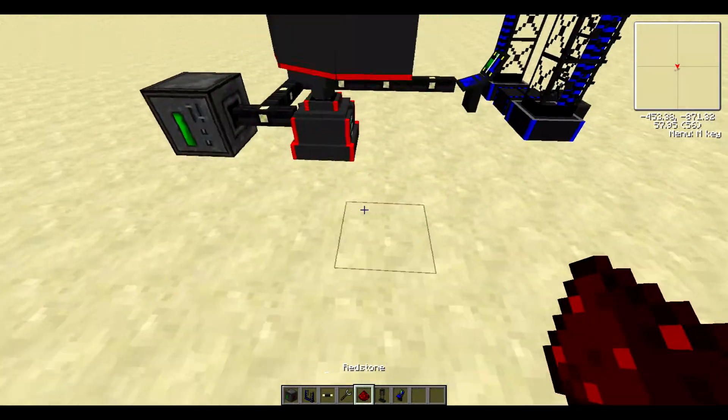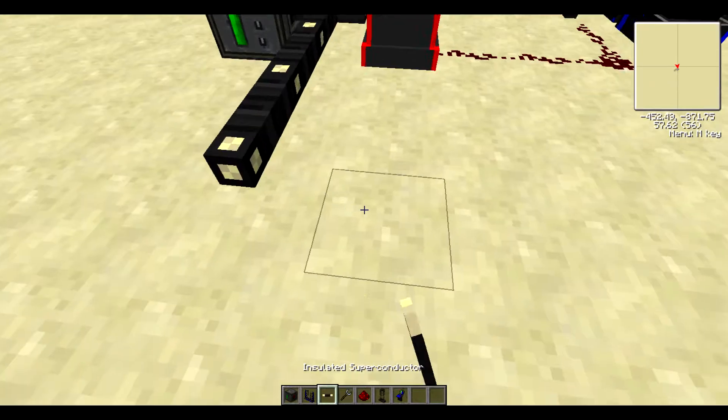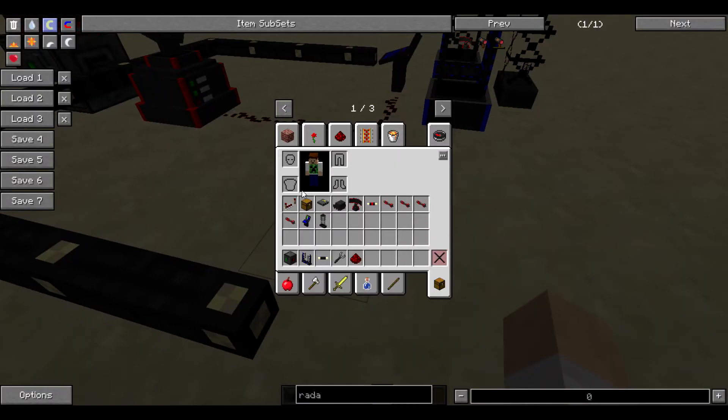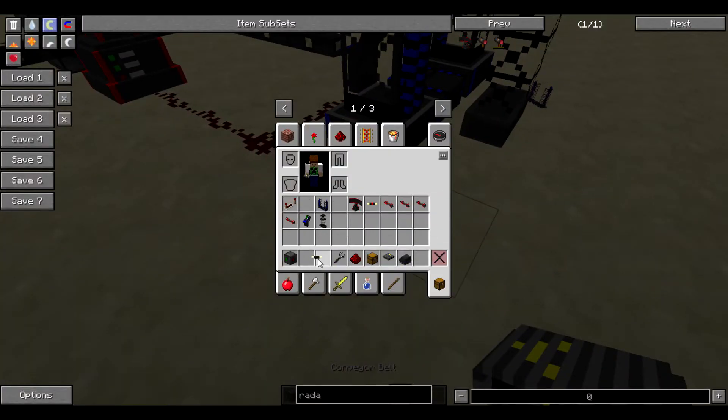This part is almost done — you just need to put in redstone, and it's done. Now we're going to make the reloading system. You'll need your conveyor belts, a chest, and also a redstone repeater and wiring.